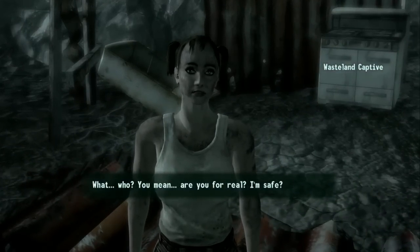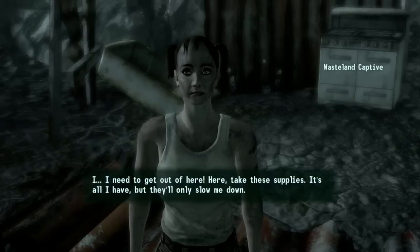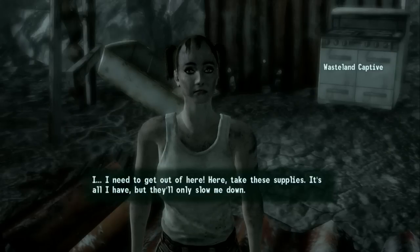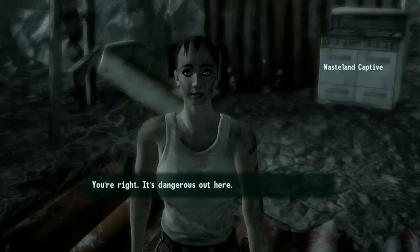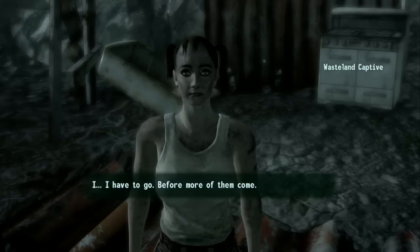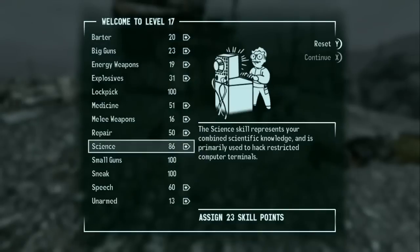She says: 'I'm safe? I need to get out of here. Here, take these supplies — it's all I have but they'll only slow me down.' I say no, you need it more than I will. 'You're right, it's dangerous out here. I have to go before more of them come.' Jack is such a nice guy. And we've also leveled up!